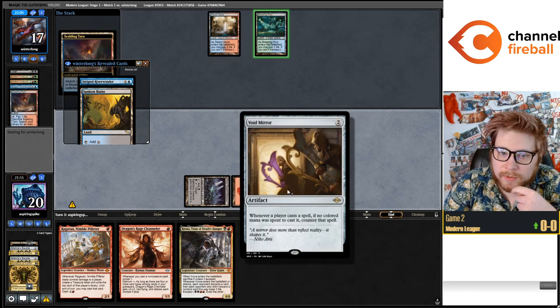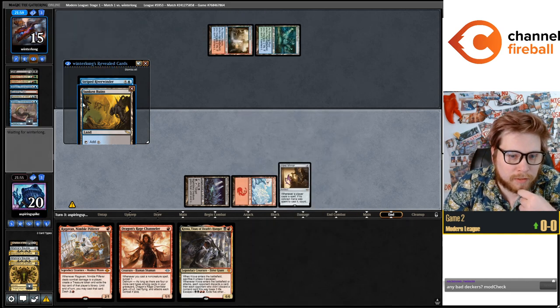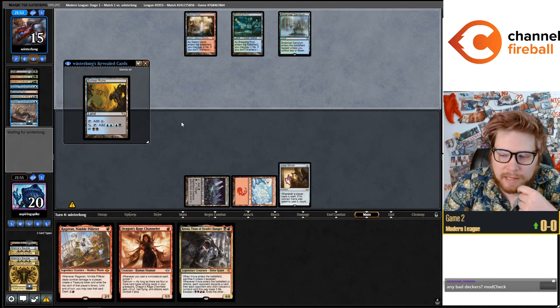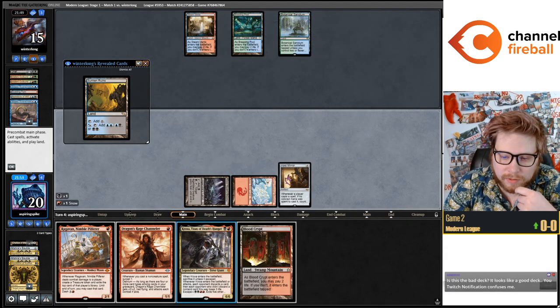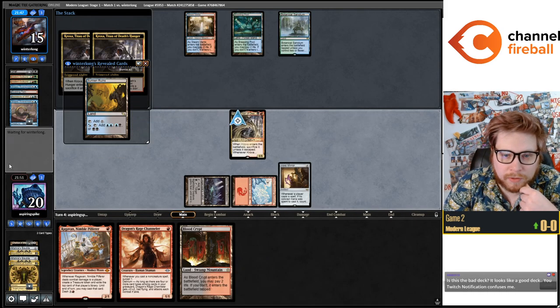Void Mirror is also kind of nice because it stops Force, Vigor, Grief, and Subtlety. They didn't play a land on turn one — I totally didn't notice that. It seems like that means they kept a zero-lander with Grief and a bunch of cyclers and a Violent Outburst.